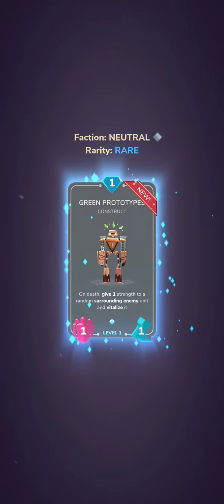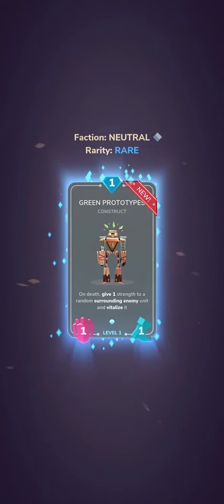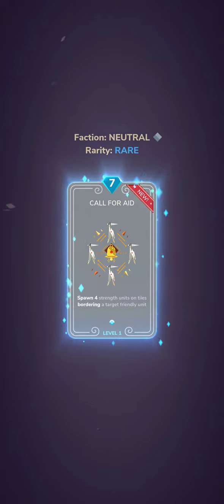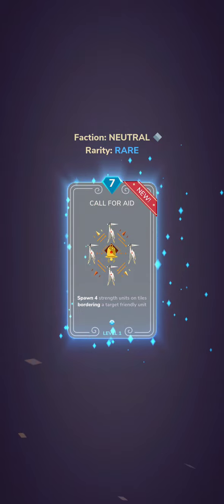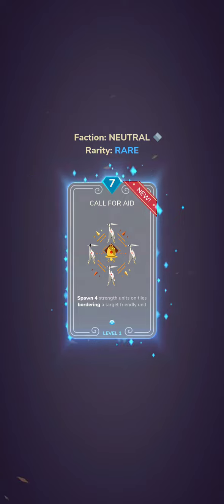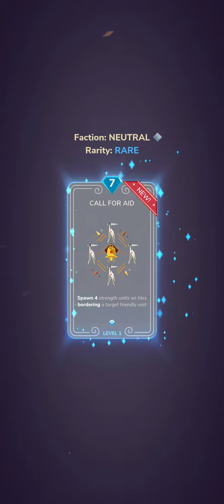We got Green Prototypes — on death they give one strength to a random surrounding enemy unit and vitalize it. I don't think that's fantastic for us because you're boosting up an enemy unit and vitalizing it — I think vitalize means they can move again. Call for Spawn creates four-strength units on tiles bordering a target friendly. It seems like if we play that right we can generate four other units with four strength — that's 12 power generated for seven cost, which seems like pretty good value.